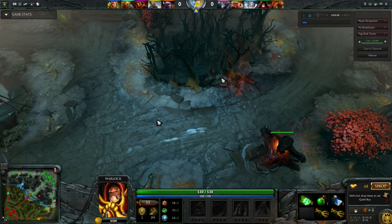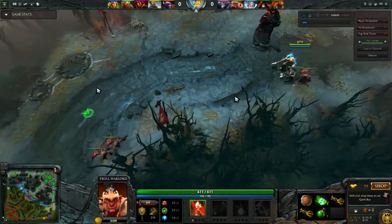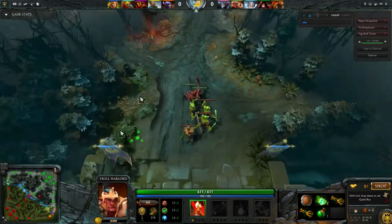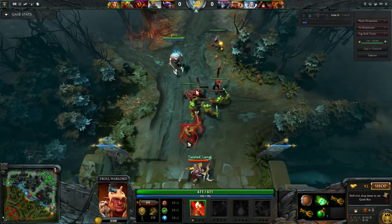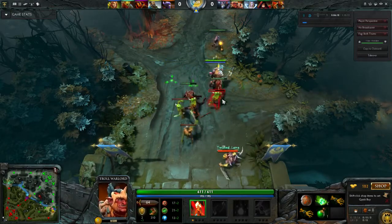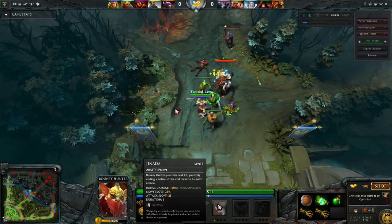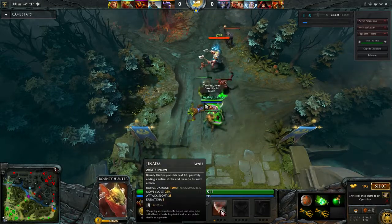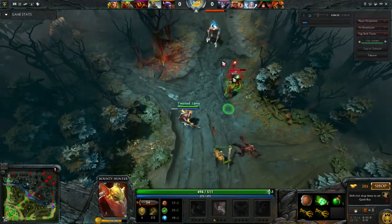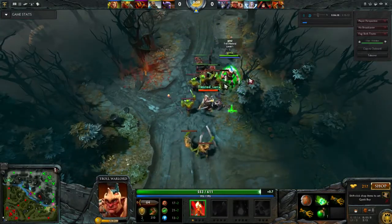He's blocking the creep wave by staying near the tower — that's perfectly fine. It's very hard to deny the Bounty Hunter when he has the Jinada attack, which is basically a pseudo-crit. It works kind of like Earthshaker's enchant. He actually managed to deny one there — that's mostly Bounty Hunter's fault for mistiming his last hit. He's doing pretty well on denies so far.